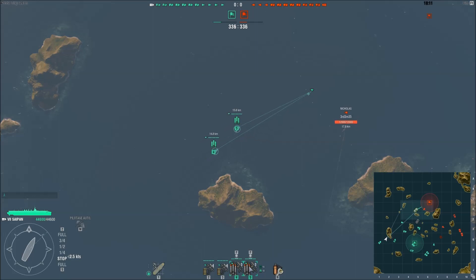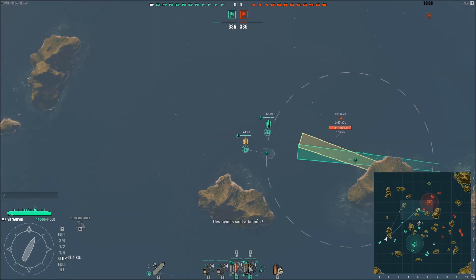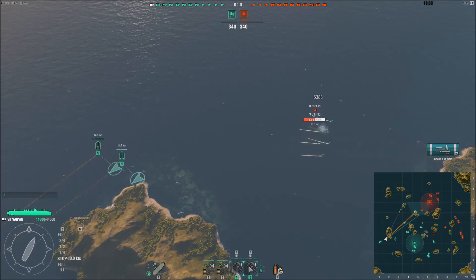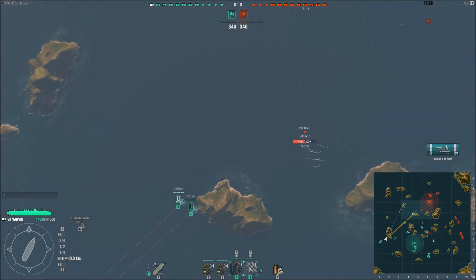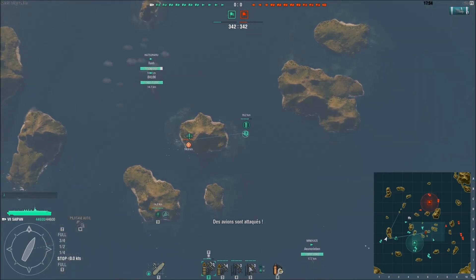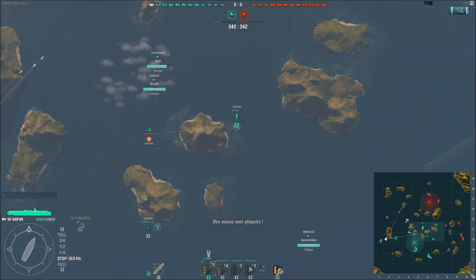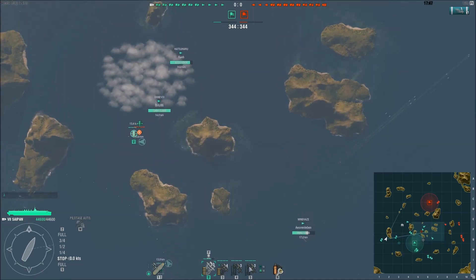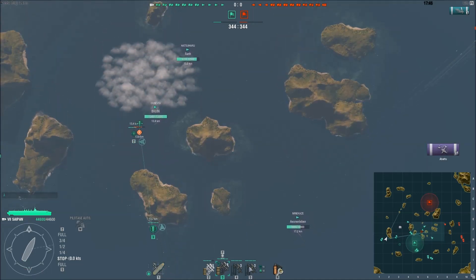Je vais utiliser mes 2 escadrilles en même temps. Avec un peu de chance je pourrais le sortir dès le début de la partie. Les torpilles sont larguées. Comme vous pouvez le voir, il y a pas mal d'espace entre chaque torpille. Une torpille touche. Moi qui suis habitué à jouer porte-avions américains avec des escadrilles de 6 torpilleurs, il va falloir que je m'habitue — c'est un peu plus un gameplay de porte-avions japonais.